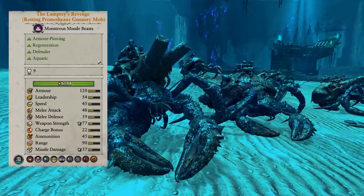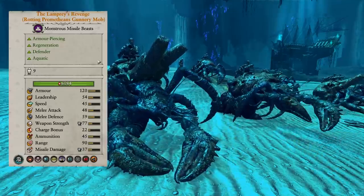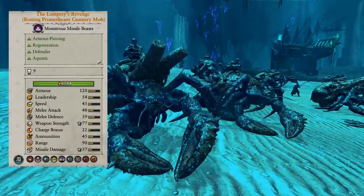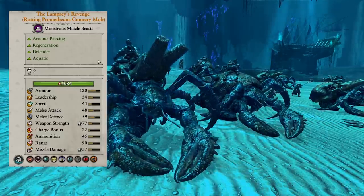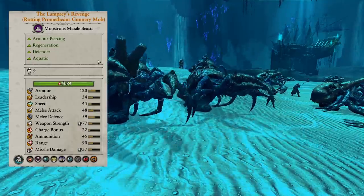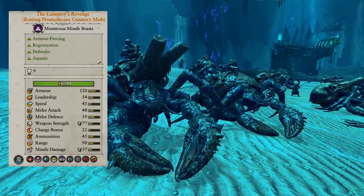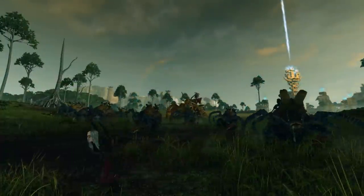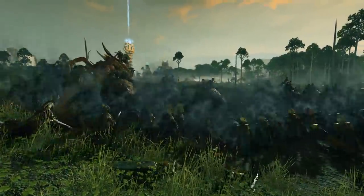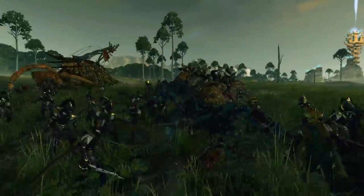Looking at their stats: good armor piercing values, they regenerate, 120 armor, 6,000+ HP, good combat stats — 48 melee attack, 59 melee defense, 77 weapon strength, and pretty good armor piercing shots from the back as well. They're just such a roadblock. If you're defending a gun line and people come in with heavy cav, the Lampreys' Revenge can stop them and deal with them. If they're taking a hail of gunfire, whether AP or small arms, they'll heal through it relatively effectively. Even if a big single entity comes in, they have the combat stats to hold them in place.